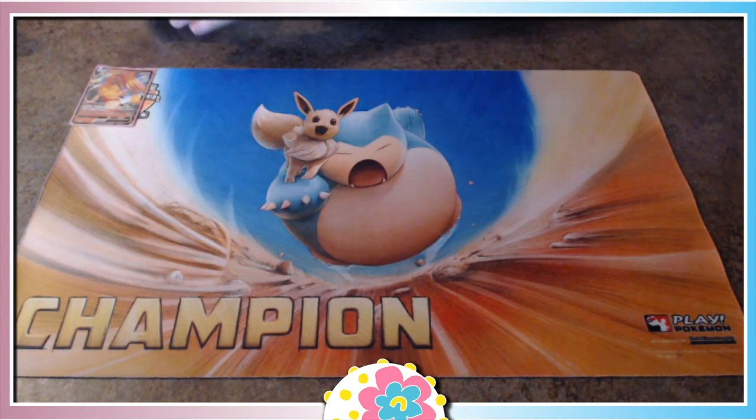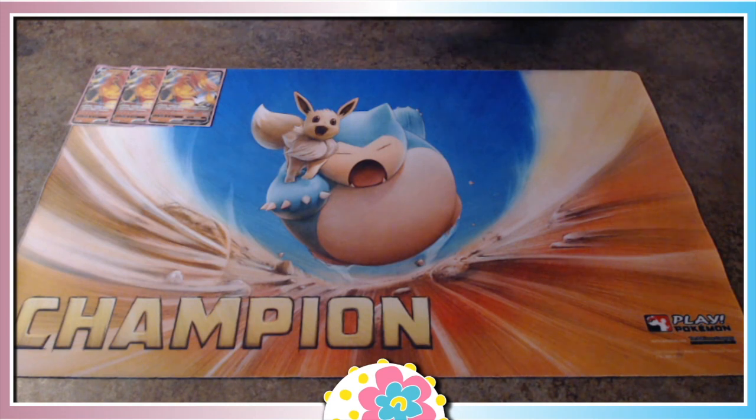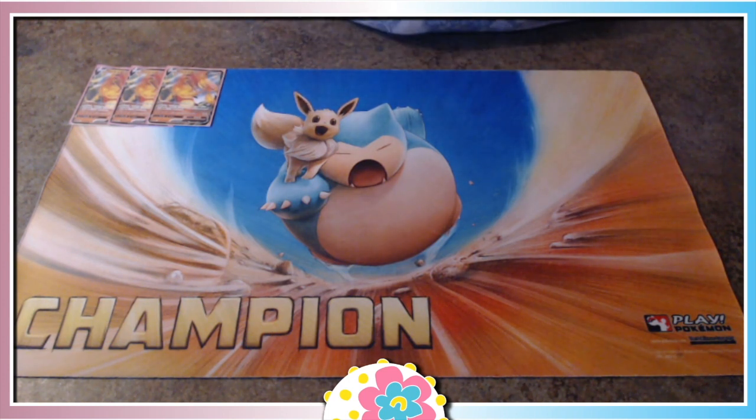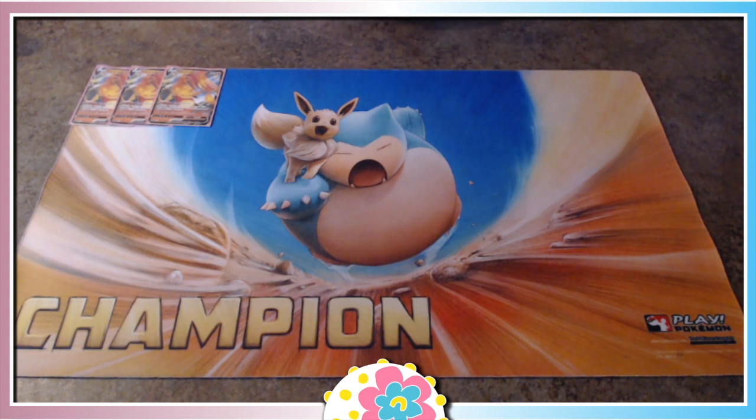Starting off, we have three copies of Centiscorch V. The way that V and VMAX mechanics work, you need to evolve from a Centiscorch V to evolve into a Centiscorch VMAX. Centiscorch V, coming out in our Darkness Ablaze set, has an attack Burning Emissions for one Fire Energy — you can discard an energy from this Pokémon, and if you do, choose one energy attached to your opponent's active Pokémon and discard it. It also has another attack, Burning Train, for 180 damage. 210 HP, water weakness, three retreats.